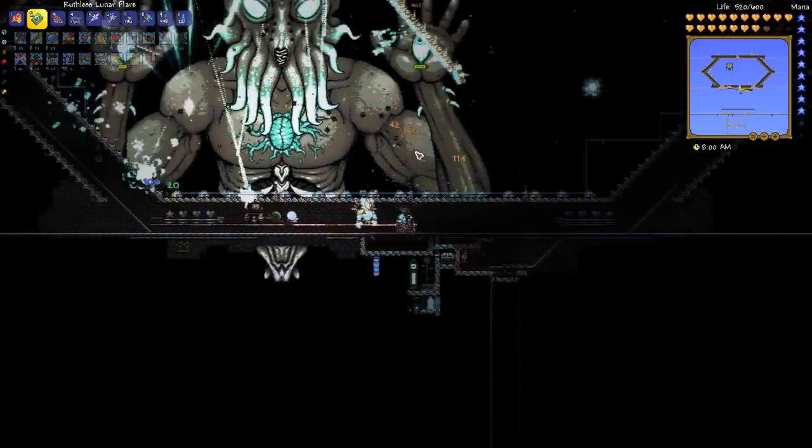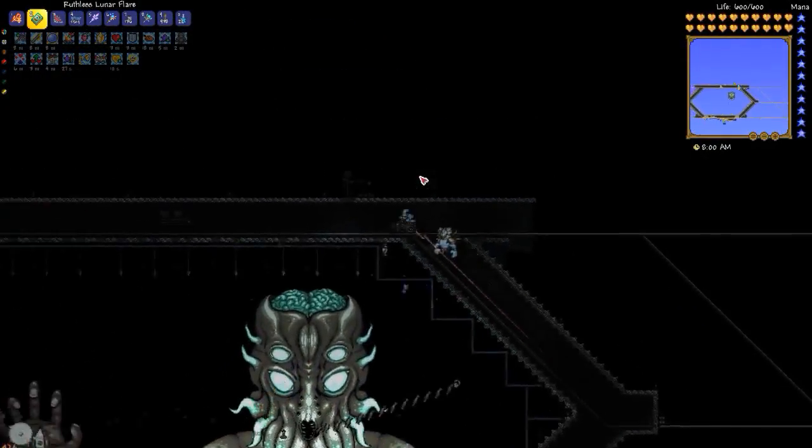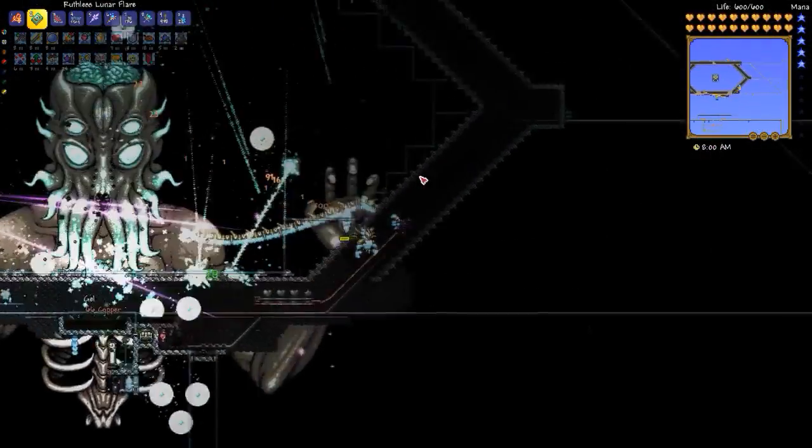Inside the hexagon, I placed various traps I found elsewhere on the map, such as spear traps and lava geysers. I doubt their damage is significant compared to the dragon, but I like the concept.